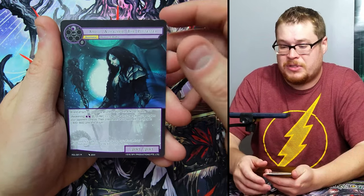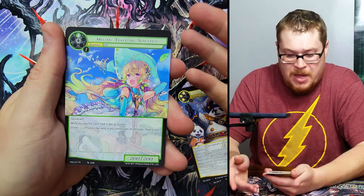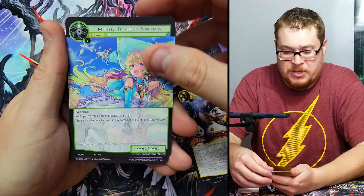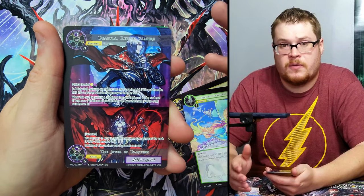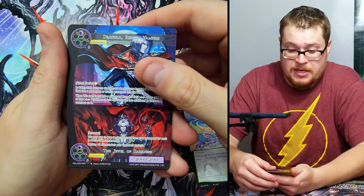Some cards are better than others — I don't think Abdul is worth a ton, and Pearl Shine isn't worth a ton, but Melfi is like four bucks just on its own. And then Dracula — we got a full art of this one that was like twenty dollars, but even the regular version is like twelve. So this is like a twelve dollar card here, which is insane. Behind it we got Flute, the Shyens' Attendant — I don't have this one and it is sick, really cool.